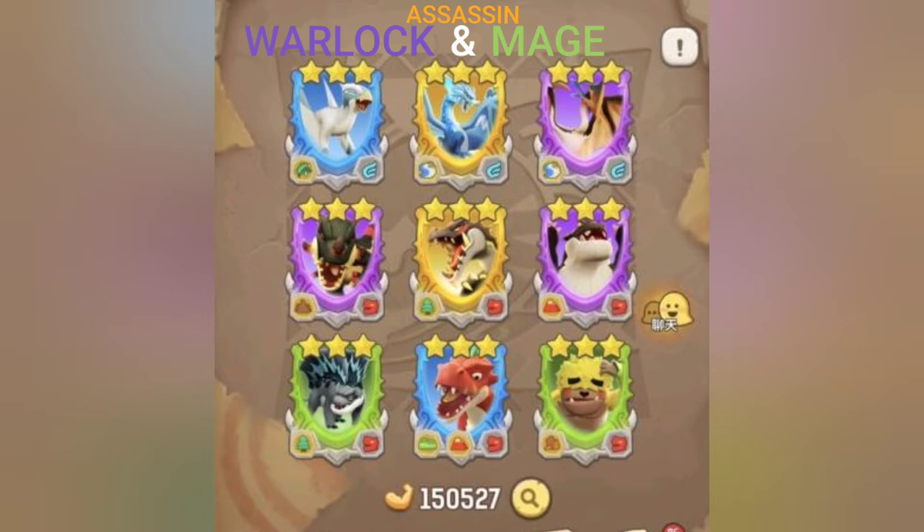So this is what I have for the Warlock, the Mage, and the Assassin. You're going to want six Giant Jaw, three Flying Wings, two Woodland, two Coast, two Volcano, and one Mountain Range. That's going to be your Typhoon Dragon, your Spinosaurus, your Pterosaur King, Tyrant Dragon, Lava Beast Chieftain, T-Rex, Swift Pterosaur, Dimitrodon, and the Unicorn Gorilla.